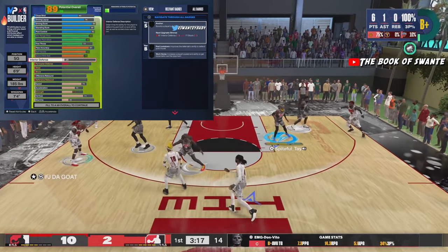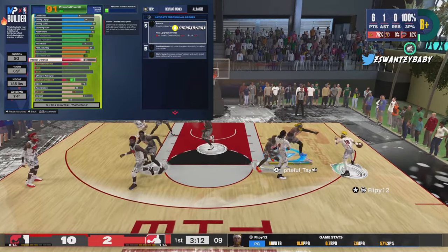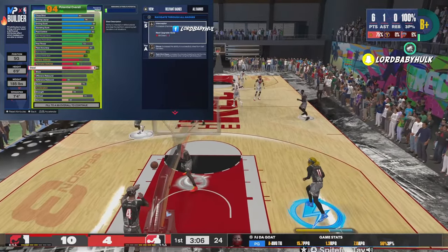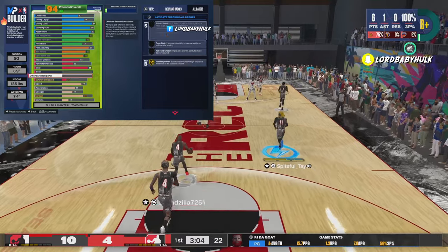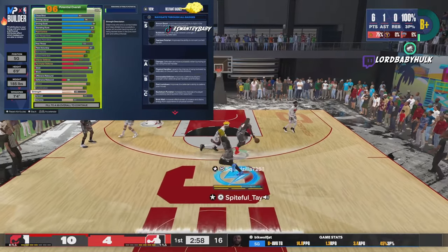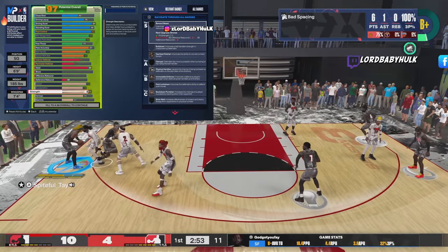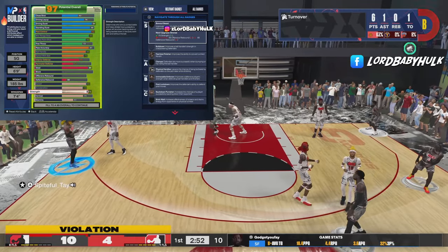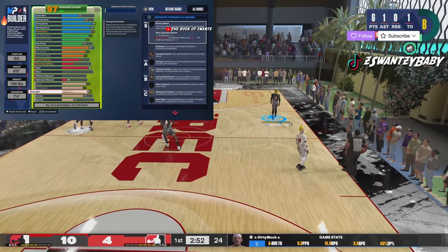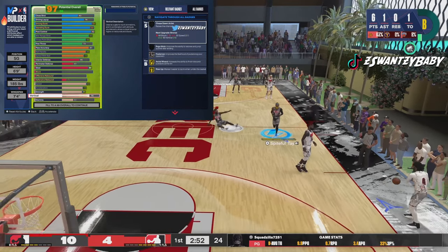You got interior — you can do everything. We're gonna bring that steel to an 85. At 69 you're gonna be able to lock up some D, and we're gonna bring that speed up to an 81. Acceleration to 73, 71 strength. You're gonna get movable enforcer — that's a badge that helps you get a lot more bumps in the paint and on the perimeter, making your bumping a lot more efficient.